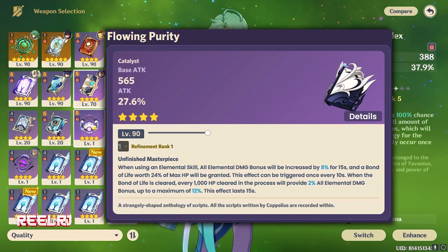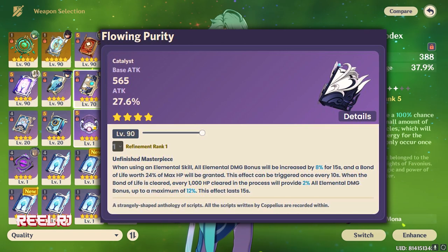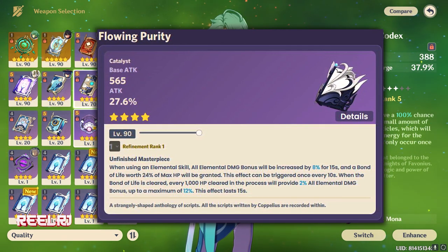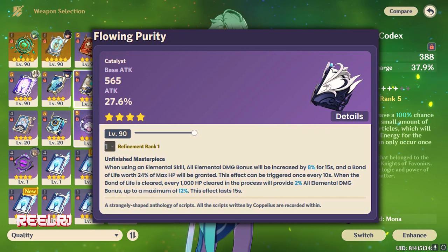On number three we have the Flowing Purity. It's a four-star weapon with 565 base attack and 27.6 percent attack percentage. It also gives a lot of base attack and a higher amount compared to Dodoco Tales and the Ballad of the Boundless Blue. But why am I putting this weapon at number three?